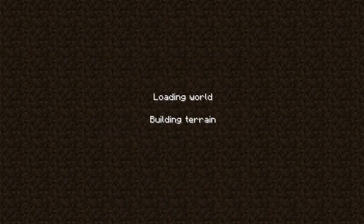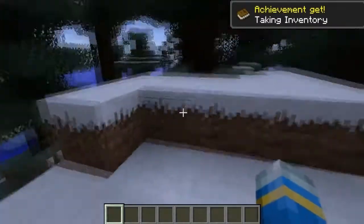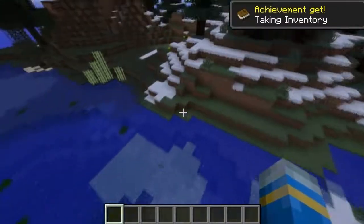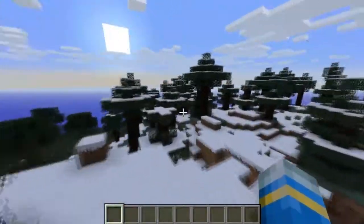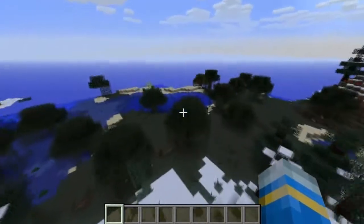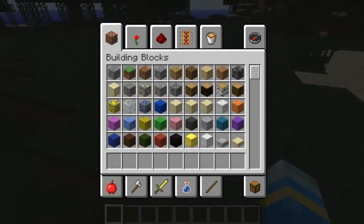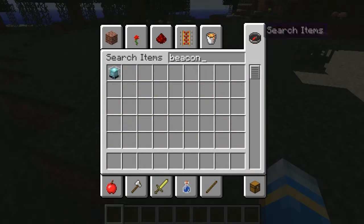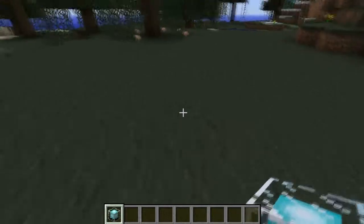The beacons aren't the things in the End — they're completely different if you haven't been checking out the patch updates. But if I can find some flat area... I could have made a flat world, but I'm stupid. So if we get a beacon, in the patch they got a different texture and the beam looks different.